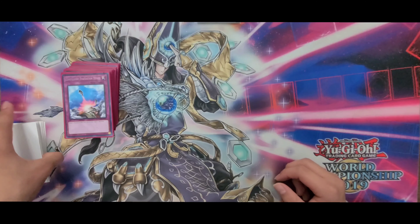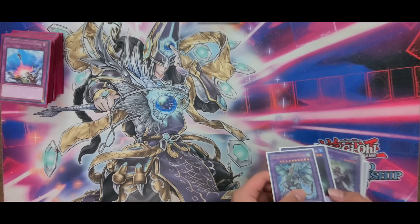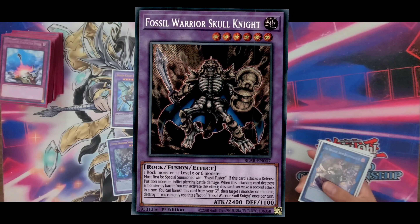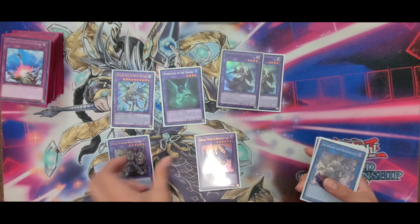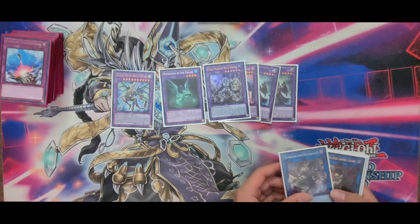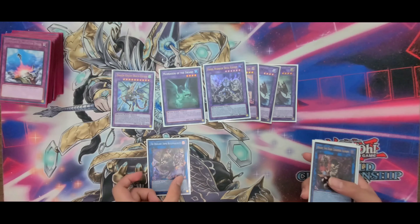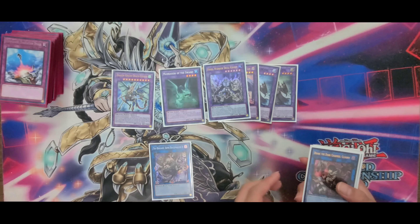Moving on to the Extra Deck. Since we play Super Poly, we have Equisty, Mud Dragon, 2 Entis, 1 Skull Knight, and 1 Garura — pretty standard. The Garura, Entis, and Skull Knight are all punishment targets. This one is also a punishment target: when it's sent to the graveyard, it sends 1 Winged Beast, Beast Warrior, or Beast from the Extra Deck, and then you send the Garura.